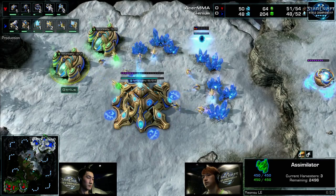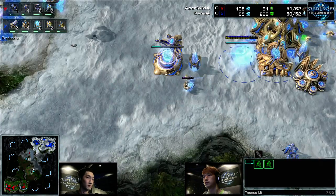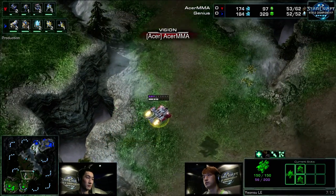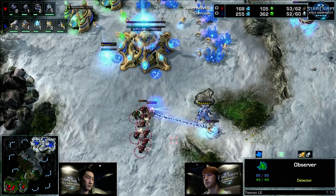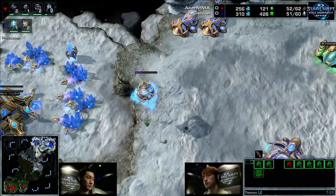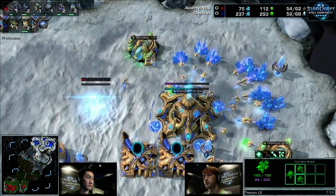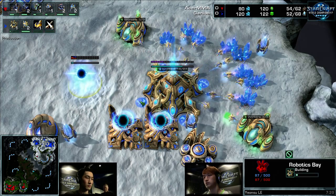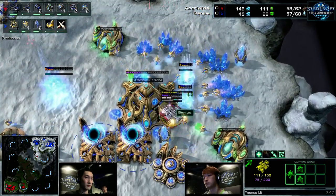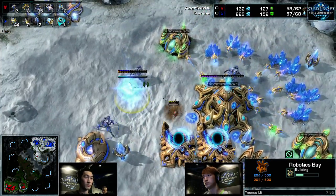This can be a two-base straight Zealot-based push. But MMA is already setting himself up nicely to do this counter swing around, because the Observers aren't going anywhere near this attack. There's the medivac already heading up. So if I'm Genius, I'm going to be expecting an attack in the main base. But already we see the Photon Overcharge goes down at the front — perfect. He only has one Photon Overcharge for quite a long time, another couple of minutes, and then he'll have his second one. But here the drop comes in, and he can just ferry the rest of the units all the way over. Just seeing MMA move up to the top side.